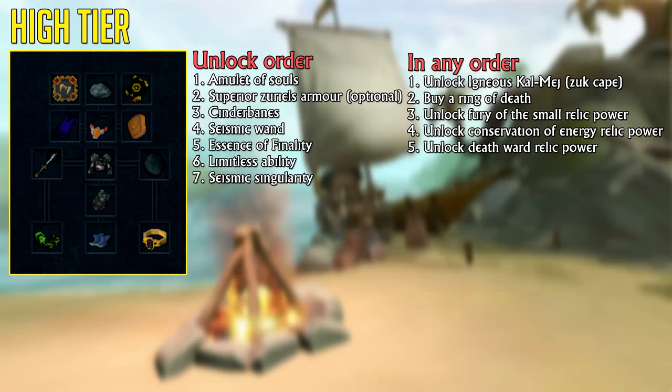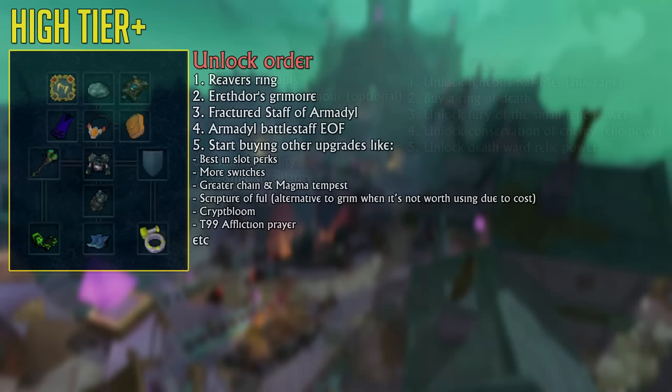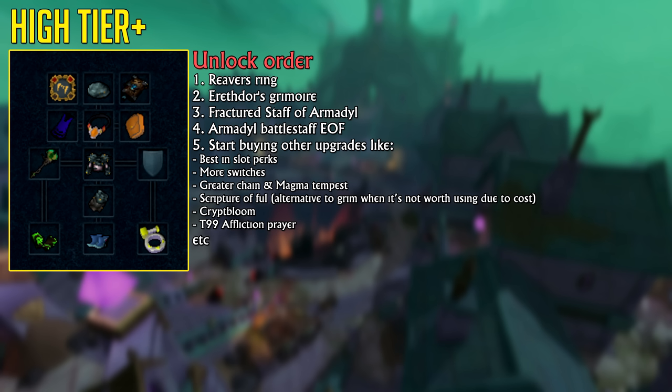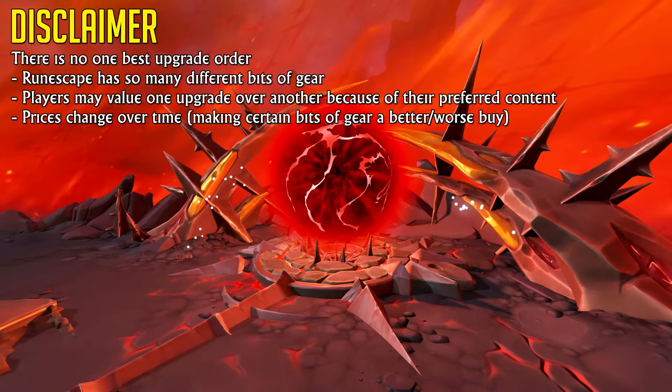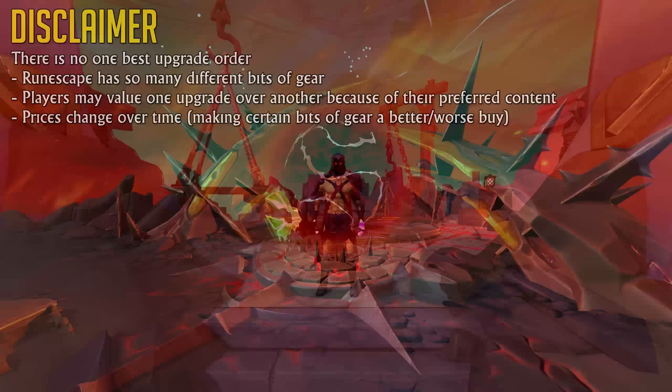While there are some things you'd want to unlock at this point — like more Archaeology Relic Powers and perhaps a Ring of Death to reduce death costs — it's really difficult for me to give you an upgrade order beyond this point because RuneScape has so many different pieces of gear, niche items, and prices change all the time. I can say that working towards the green crit stick build should be your top priority from here. It's an incredibly fun build relying on crit-boosting items: the Biting Perk, Reaver's Ring, Ful's Grimoire, Fractured Staff of Armadyl for the spec, and an Armadyl Battlestaff inside your Essence of Finality. After that, you can consider Magma Tempest, best-in-slot perks, and all that stuff.